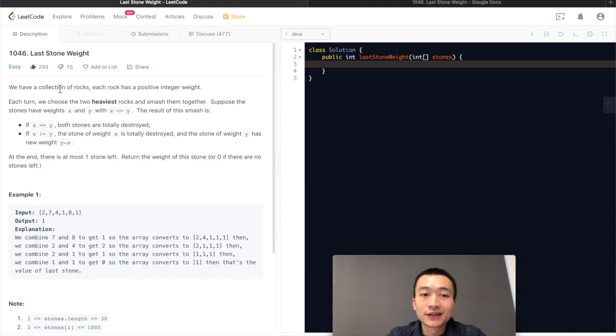We have a collection of rocks. Each rock has a positive integer of weight. Each turn, we choose the two heaviest rocks and smash them together. Suppose the stones have weights x and y with x smaller than or equal to y. The result of this smash is: if x equals y, both stones are totally destroyed, meaning there is no weight remaining. If x is not equal to y, the stone of weight x is totally destroyed, and the stone of weight y has new weight y minus x — basically the difference between the two weights.